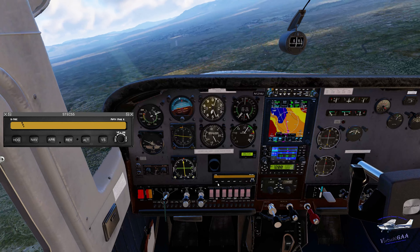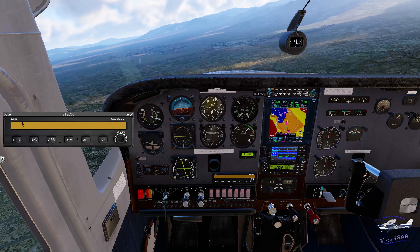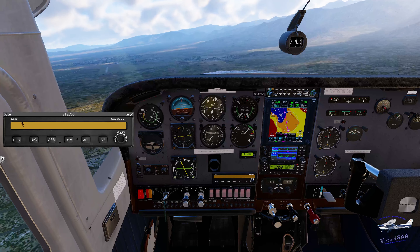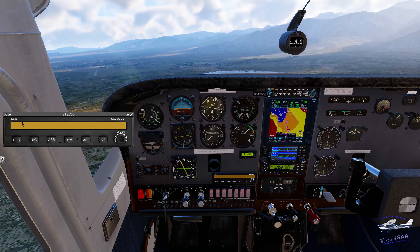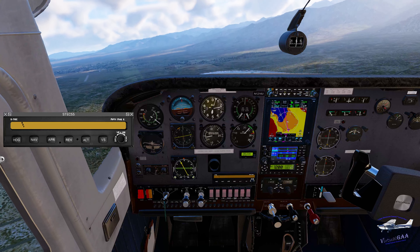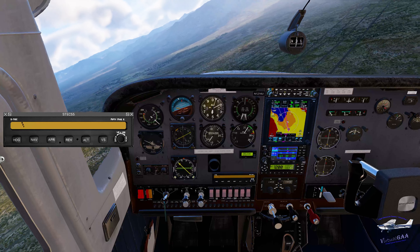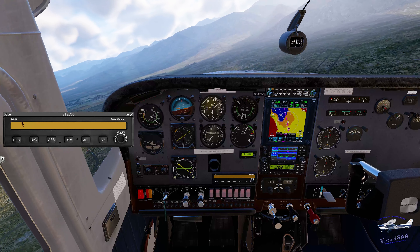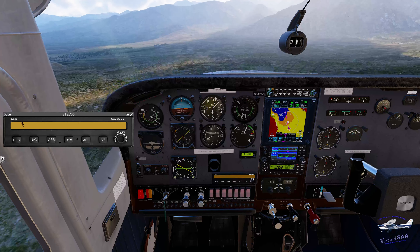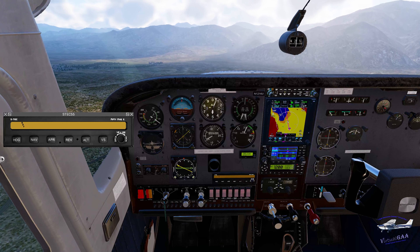We are inbound for runway 28. We'll line up, do a base turn. Hawthorne traffic, Cessna Stationair 1216 Uniform is on left downwind runway 28, Hawthorne. Pattern altitude is 5200. I'm a bit high at the moment — let's hang out here and get trimmed up.